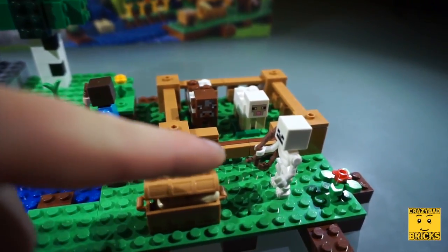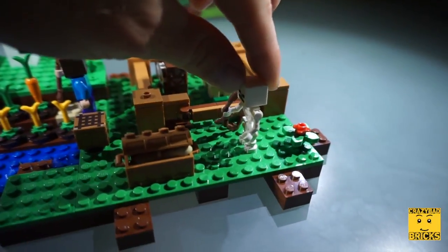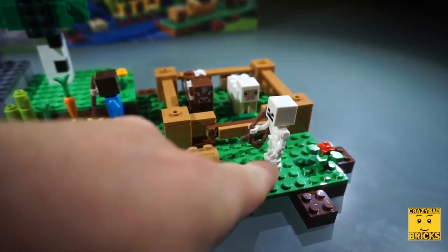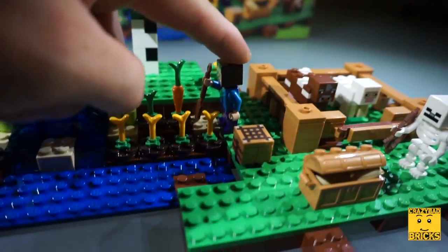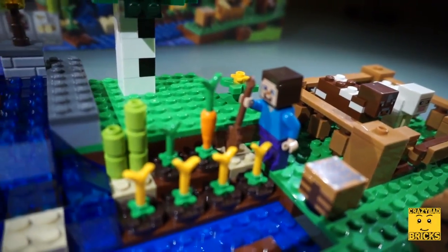We've got the skeleton, and he actually came with an extra arm and an extra leg — I'm not sure why, but that's what it came with. And we have Steve here; as you can see, he is digging in the garden.